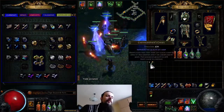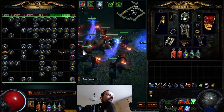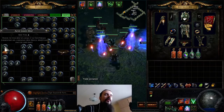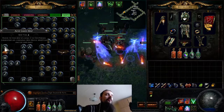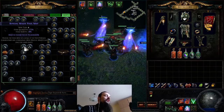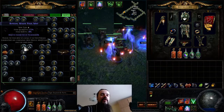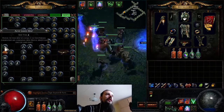One important thing: you should only apply chisels to normal maps. On a normal map, each chisel increases quality by 5%. On magic maps it's around 2-3%, and on rare or unique maps it's just 1% per chisel. So you absolutely do not want to apply chisels to rare or unique maps.